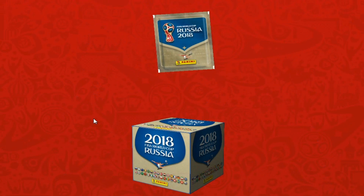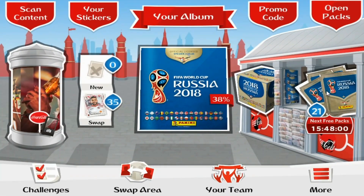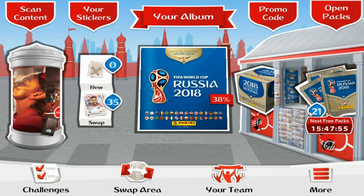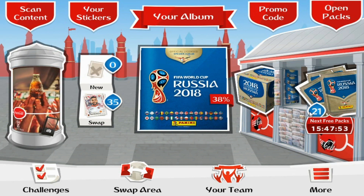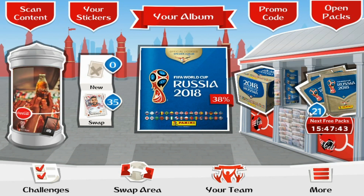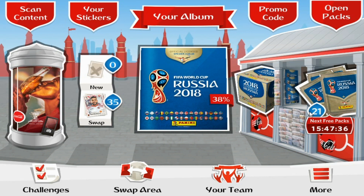So we've added more packs to open tomorrow and redeemed those five free codes. Hope you guys enjoyed album update number six for Football Cards and Stickers Online FIFA World Cup Russia 2018. If you did, smash that like button and click the bell underneath to subscribe for daily video notifications. See you guys in those openings — adios!